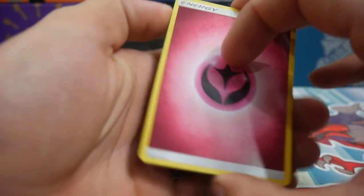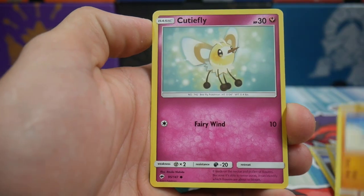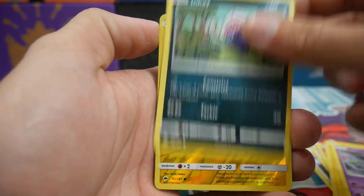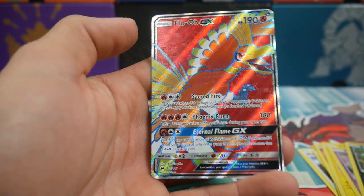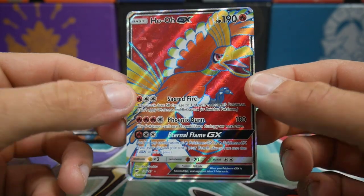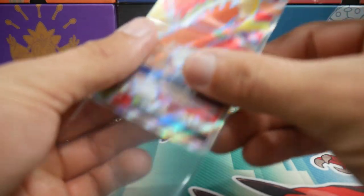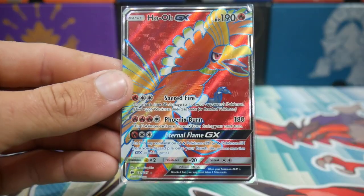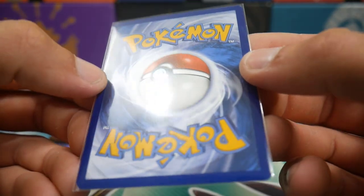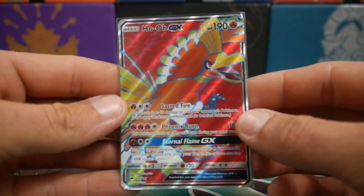We're going to say Fire Energy - oh, we have a Fairy Energy. So we have a Fairy Energy, a Mount Lanakila, a Wiki Berry, Escape Rope, a Riolu, Cutiefly, a Tynamo, Duskull, an Inkay, Togedemaru. And oh, a Ho-Oh GX Full Art! Very, very nice. Check that one out guys - that is awesome, Ho-Oh GX. I need to get my sleeves, let's get these straight into sleeves. Good old Ho-Oh, absolutely love that. Check that one out - how's she looking? It looks pretty good, there's a little nick in that corner, other than that it's really, really decent. Nice Ho-Oh GX Full Art right there for the first pack, let's go!